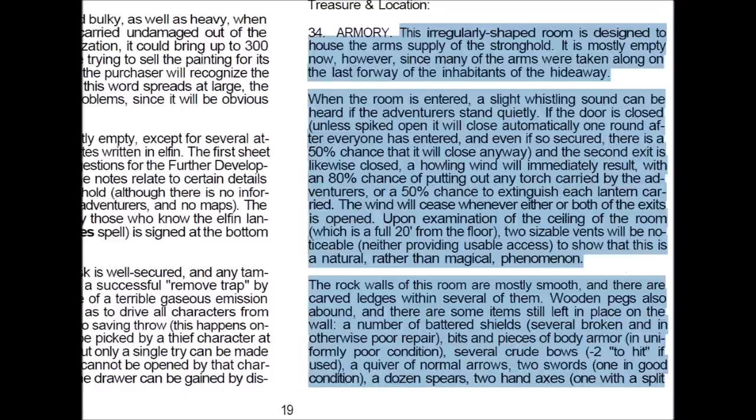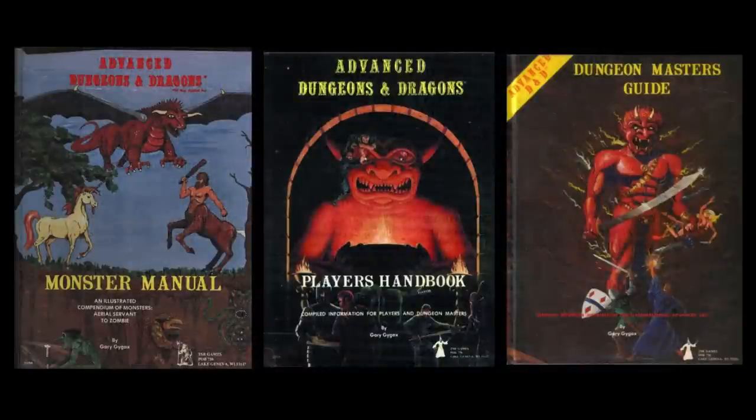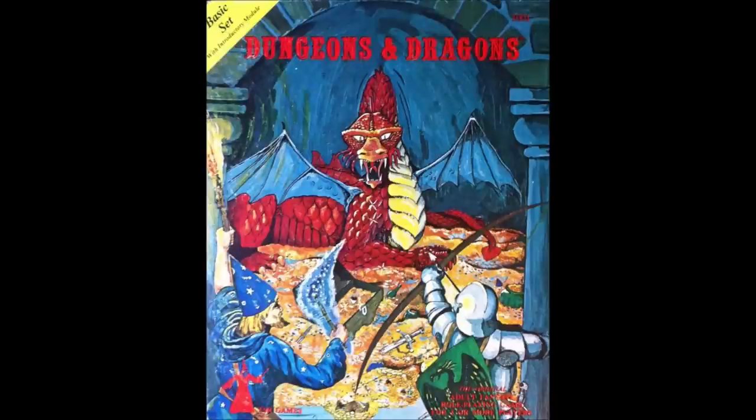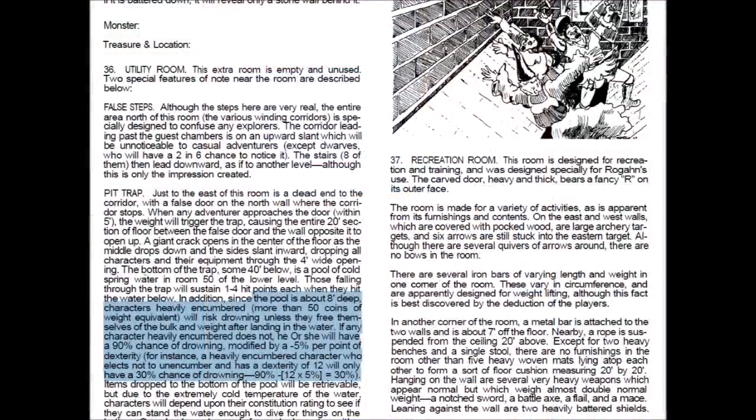I'd like to point out that while Mike Carr really does a great job describing the details of how the various rooms look, this module does not use the box text that would become standard in later modules, so the DM will have to be familiar with the rooms so as not to inadvertently give away secret details of the rooms' contents. Given the time frame of the module's release — with AD&D's complete release still about a year off and its use with the Holmes Basic Set, which was heavily based on original D&D — there is some insight into how original D&D Dungeon Masters employed character statistics, even though the game at the time didn't really provide bonuses for things like strength other than XP bonuses for prime requisites.